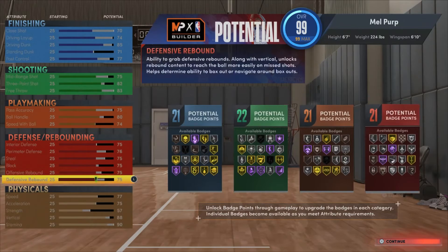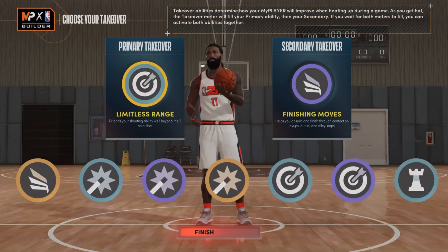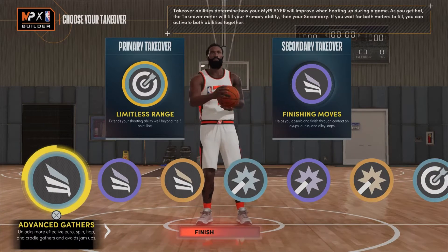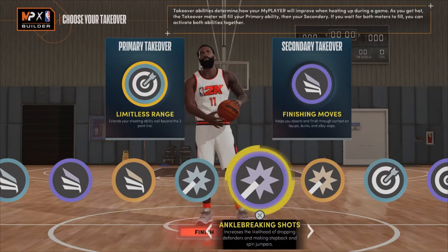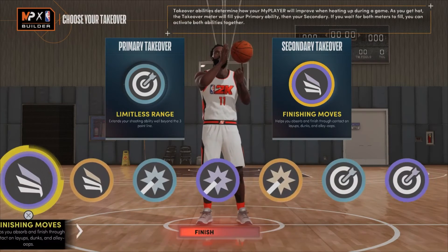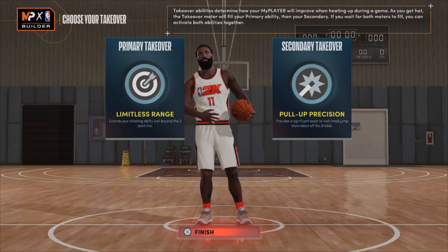This is lethal — this is a good build. Let's look at the takeover together. For takeovers, you get all the slashing, shot creating, shooting, and playmaking. You don't get defensive takeovers, but it is what it is. What I'll probably do — just to be on some cheese — I'll put on this and probably pull up position. I'll probably do it just like this.